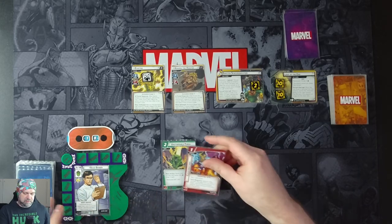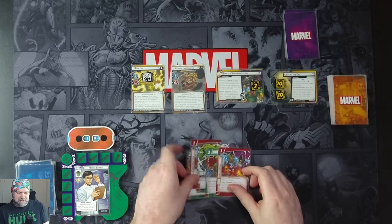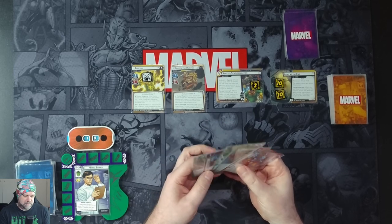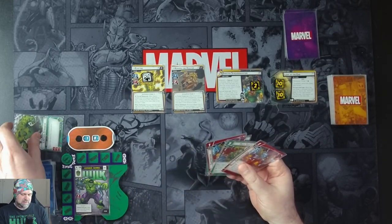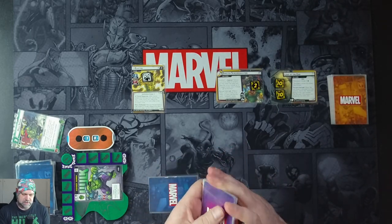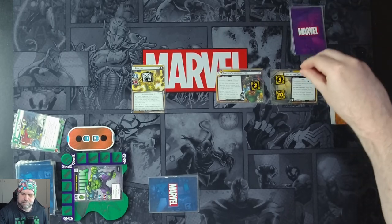We draw a hand of five cards: Unstoppable Force, Counter Attack, Limitless Strength, Hulk Smash, and Counter Attack. We're going to flip up and use Limitless Strength and Hulk Smash on Craven for 13 damage to knock him out. Because we defeated him, we remove four threat from Light at the End, down to 16.